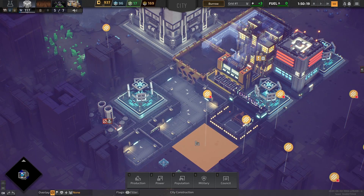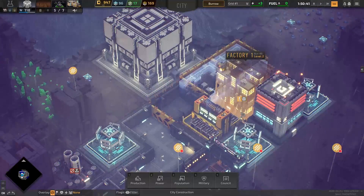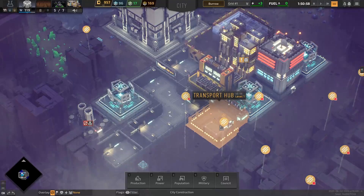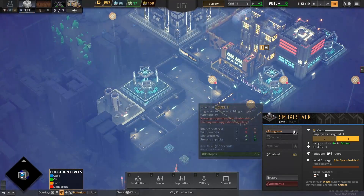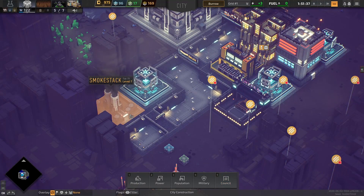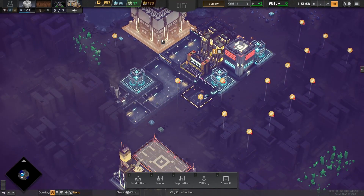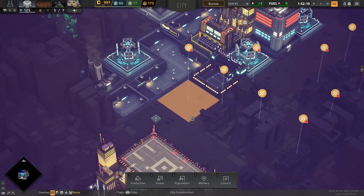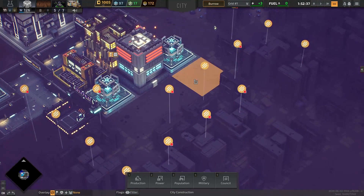We've got ourselves roads here. Looks like everybody drives on the right side of the road on Titan. The roads are connecting now to the storage yard, and eventually when needed, people will start transporting stuff back and forth — for example, to our smokestack. Let's turn that on now — it's jam-packed full of stuff. Workers can still use bridges to get across the highways. We'll probably have to upgrade the smokestack to burn way more trash. We've got tons in storage, but we can always build a second one and upgrade it over time.